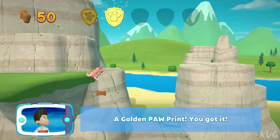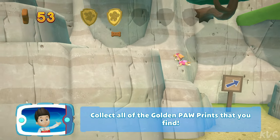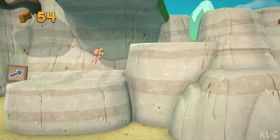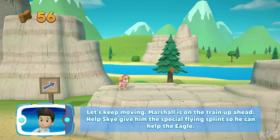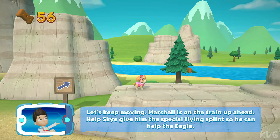A golden paw print! You got it! Collect all of the golden paw prints that you find. Let's keep moving! Marshall is on the train up ahead. Help Skye give him the special flying splint so he can help the eagle.